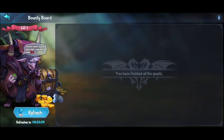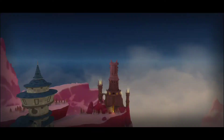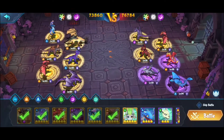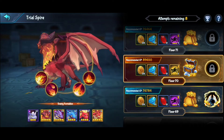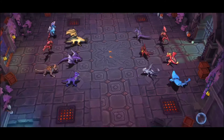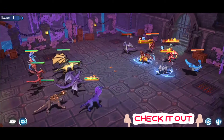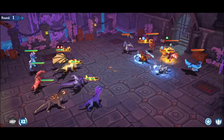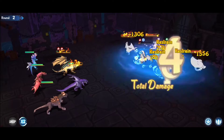There's a bounty board where you send dragons on missions, and the trial spire, which is the endless tower where you can skip battles every third round if you don't have the skip option unlocked. Right now I'm going to lose this fight, but you can change your dragon lineup here.